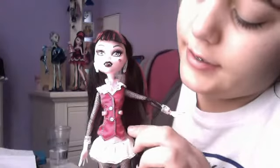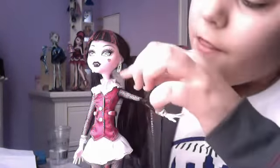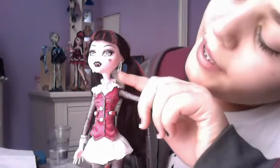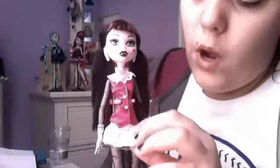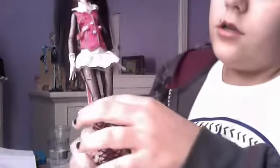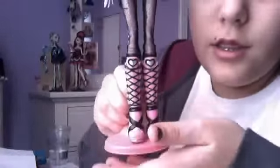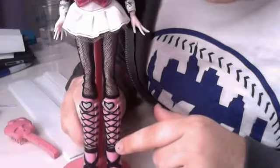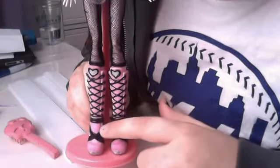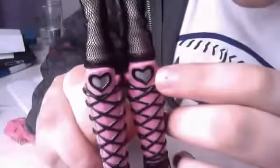She has a pink vest with a collar and a flower necklace. The earrings are like safety pins. She has a white skirt and fishnet stockings. The shoes are pink with black laces and red stripes, and they have a little silver heart which is really cute.